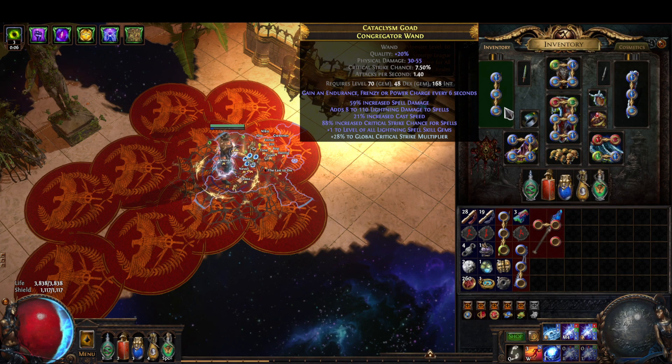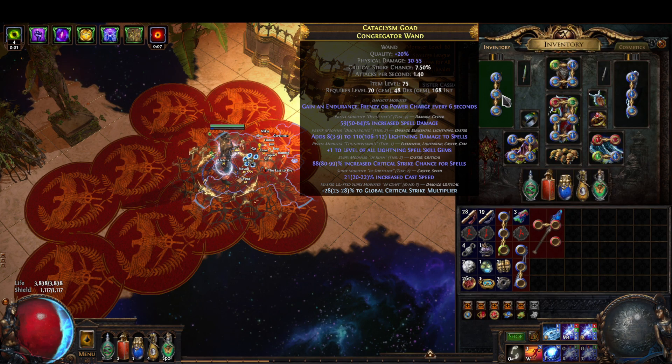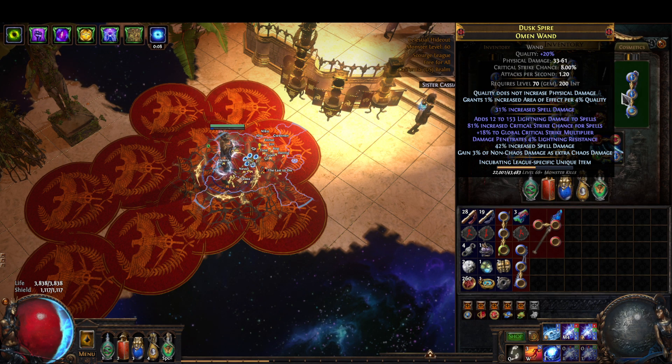I wish I could have the chaos conversion on this one instead of just 59 spell damage. It's really hard to find wands with flat lightning, plus one to lightning, and plus one to lightning spells with a free prefix and still have the suffixes be good. Even though this doesn't have plus one to spells, it's still more damage than half the plus-one-to-spells wands I POB'd. That's why I'm using this.